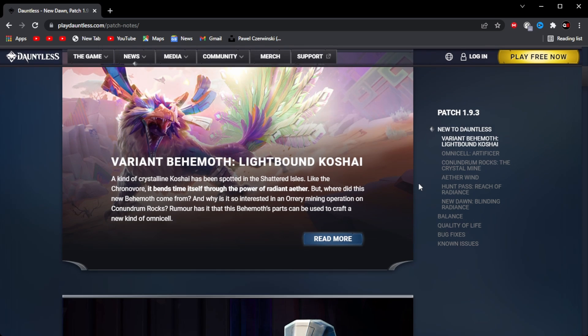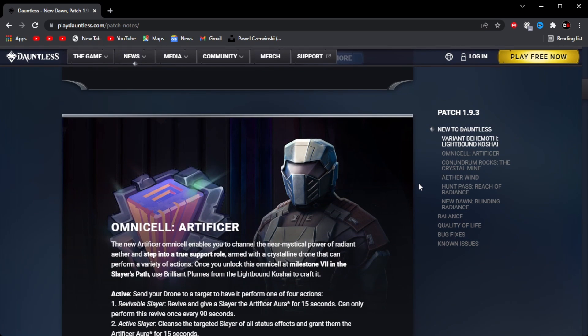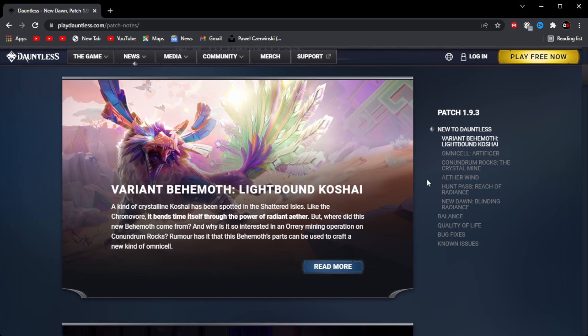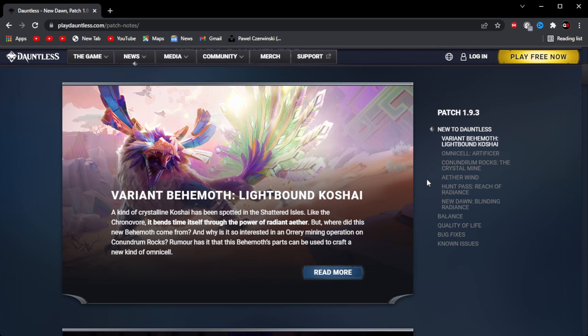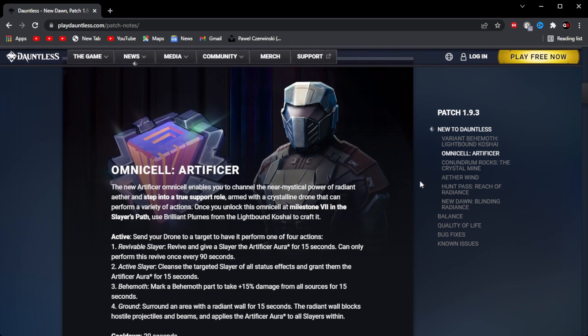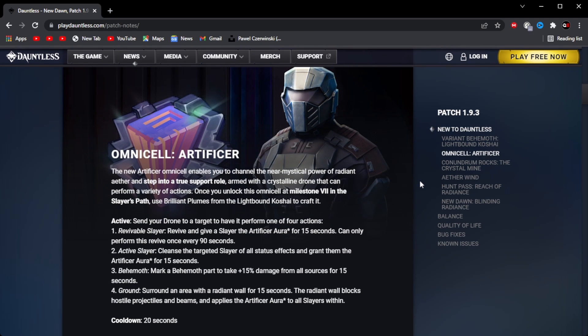Moving on to the next thing, it's a new Omnicell, which is Artificium. And this is a Radiant Omnicell. So this now completes the set of elemental Omnicells, I think. As I said, this Kaushai is a really cool Behemoth, and when it comes out I'm going to do a Behemoth breakdown so you can study the attacks and how to beat it. So now let's move on to the new Omnicell, Artificium. This new Artificium Omnicell enables you to channel the mythical power of Radiant Aether and step into your true support role.